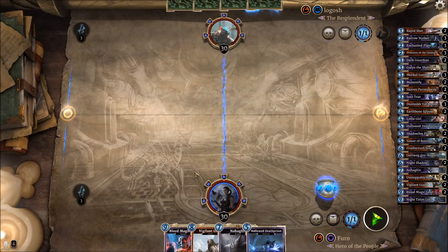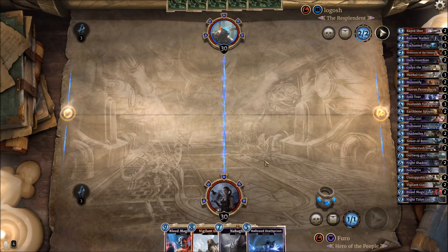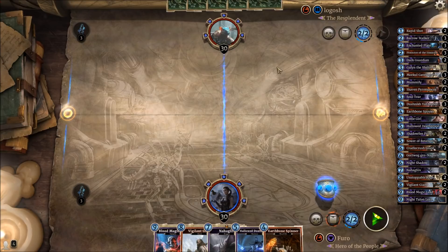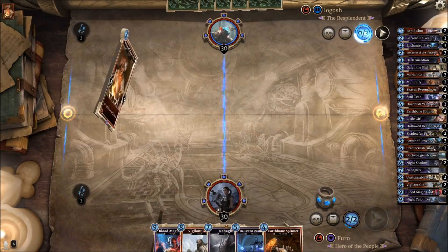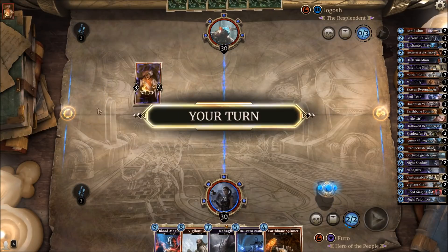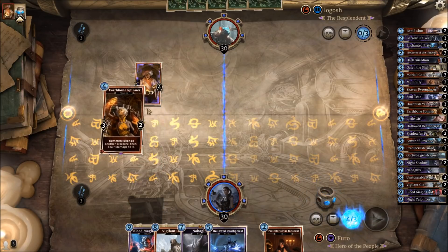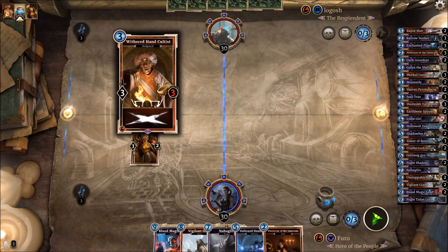After the redraw we got a 7-magicka, 8-magicka, and 9-magicka creature — not a great start! But we also got the 5-magicka creature, so at least we have something to play on turn four. Luckily our opponent is not starting very aggressively, so that should help us a lot. Next turn we can play the Earthbound Spinner, and if he goes for a unit we can play it and crush that. He's dropping a Withered Hand Cultist — not too dangerous for us. I might still drop the Earthbound Spinner here just in case.